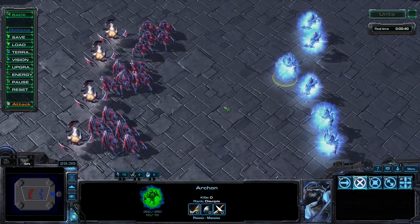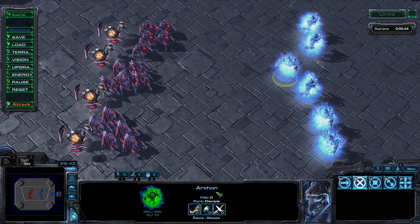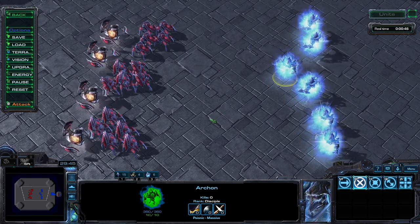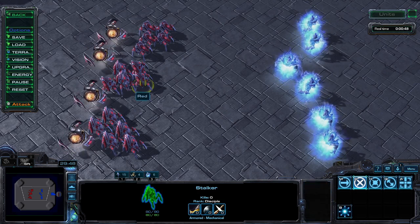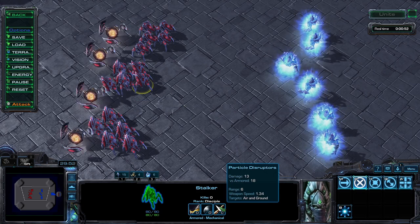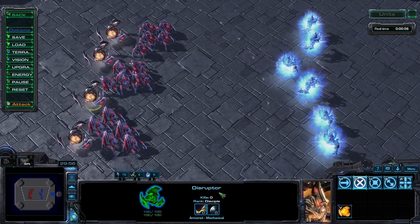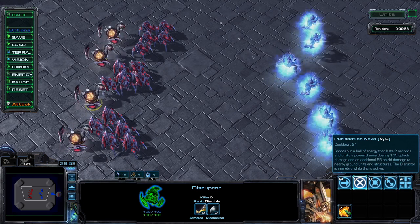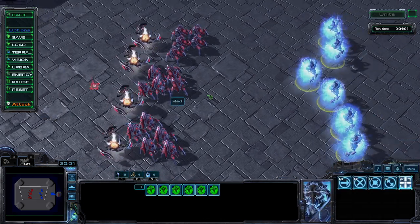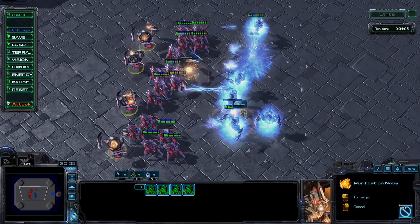For Protoss, the standard PvP match will usually see Archons at some point. Similar to other mirror matchups, the units that make up the standard composition all kind of counter each other. If you're seeing Archons, you may want to lean more heavily into Disruptors and Blink Stalkers — they're both armored, ranged, and can exploit the slow mobility of the Archons.